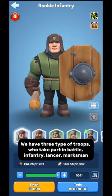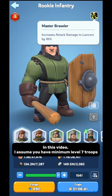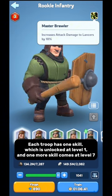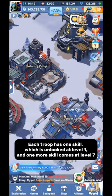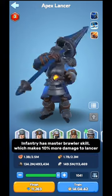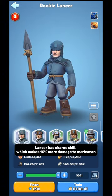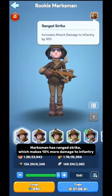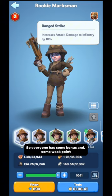We have 3 types of Troops who take part in battle: Infantry, Lancer, and Marksman. In this video, I assume you have minimum level 7 Troops. Each Troop has 1 skill unlocked at level 1, and one more skill comes at level 7. Infantry has Master Brawler skill, which makes 10% more damage to Lancer. Lancer has Charge skill, which makes 10% more damage to Marksman. Marksman has Range Strike, which makes 10% more damage to Infantry. So everyone has some bonus and some weak point.